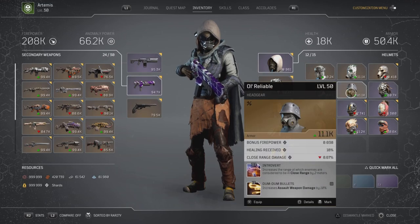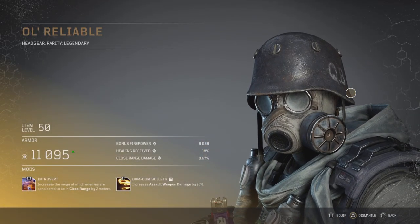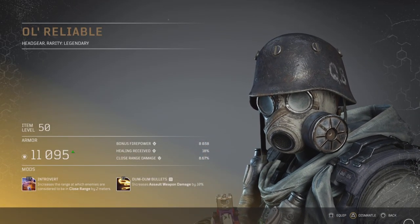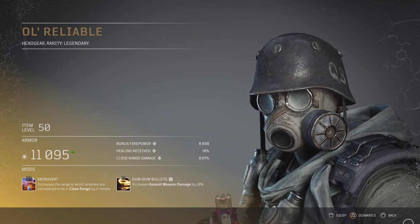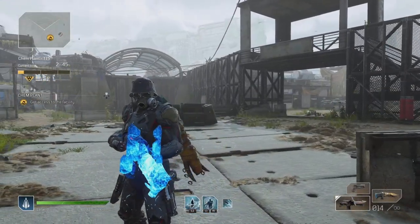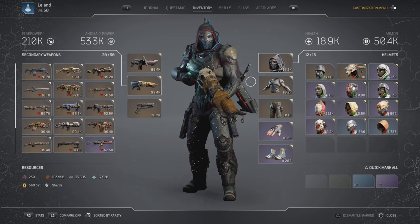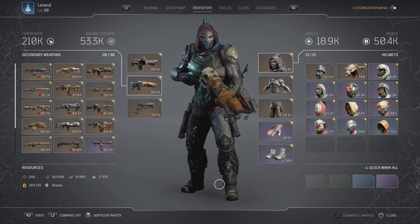What I decided was, I'm going to put this on my Trickster. Because the dude is all about close range, right? And of course we're going to be using shotguns. We're going to use our Trickster with the old reliable and see exactly how good this mod is.